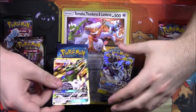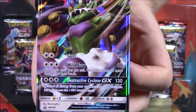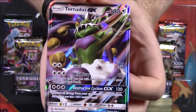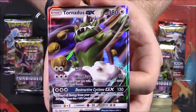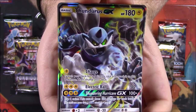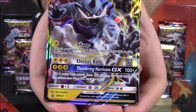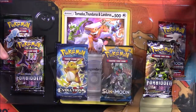This also comes with our GX cards. We have a Tornadus GX — 180 HP with Gust, Wind Fury, and Destructive Cyclone as the GX move. That looks cool, that's like one of my favorite ones, the green one. Then we have Thundurus GX, probably my second favorite — 180 HP with Charge and Electric Ball as its moves, with Thundering Hurricane as the GX move. That's a really cool looking card too.